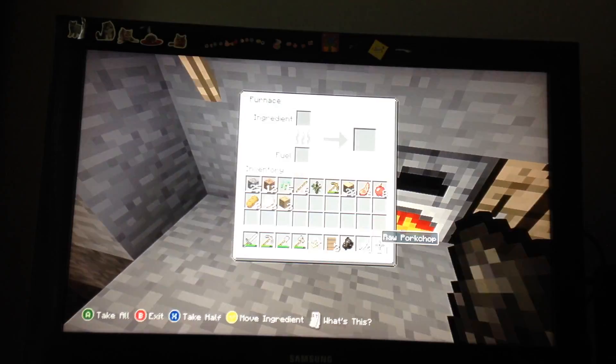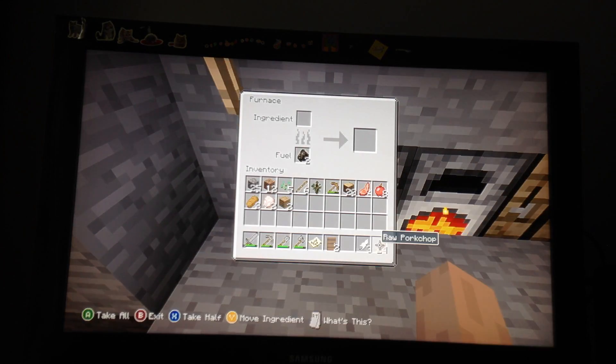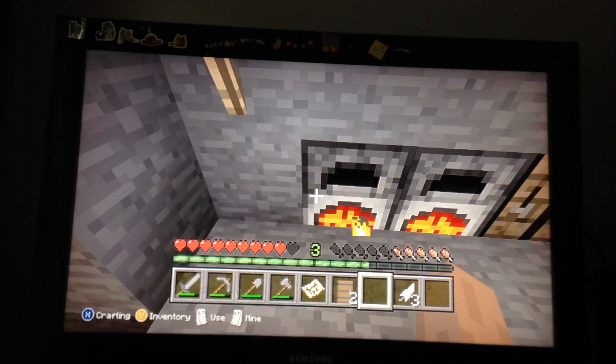Then what I'm going to do is take this piece of charcoal — I think I might need two for this — so you want to take two charcoal from your other furnace, put it in this furnace, two of those, and then put your raw food in there.